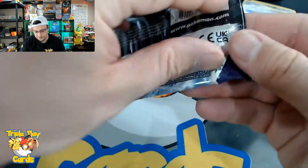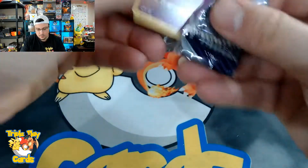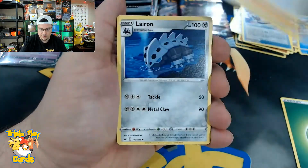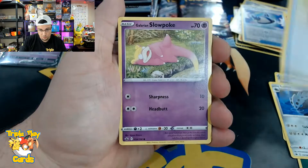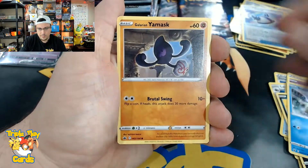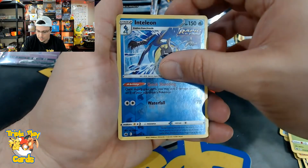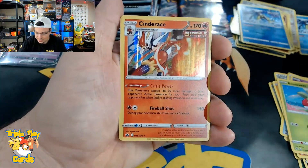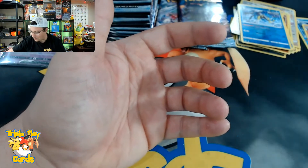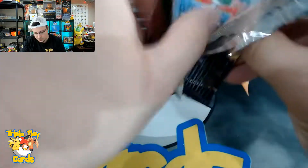We got three more packs on the right side. Leaf energy, Kubfu, Inteleon, Expedition Uniform, Slowpoke, Koffing, Snow Runt, Yamask, Bone Club, reverse Inteleon, and a Cinderace holographic. Not too crazy but let's see — two more packs on the right.